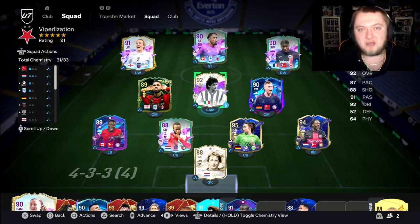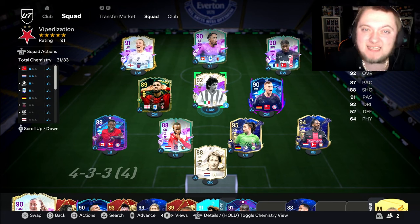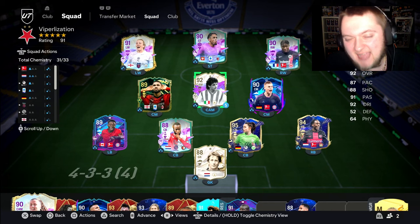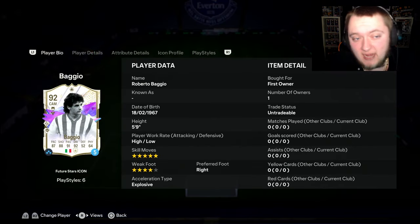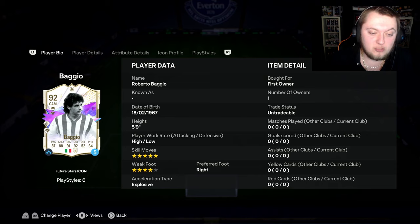Roberto Baggio is today's SBC player, coming in at a decent price. Nine squads of course — the bronze, silver, and the loan is an 81-rated squad. This is quite an interesting card because I've used his base 91-rated quite a lot this year and actually quite enjoyed it. The issue he had was his shot power, so I'm hoping they've boosted that considerably. Five-star skills, four-star weak foot, high/low work rates, five-foot-nine, explosive for his accelerate type.